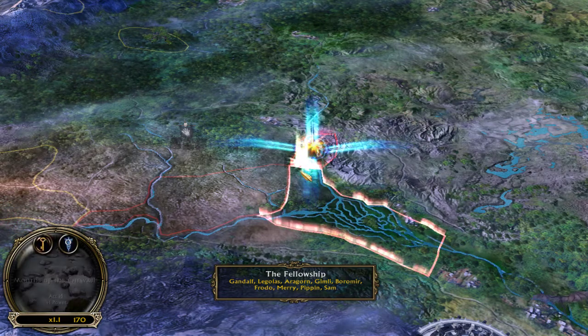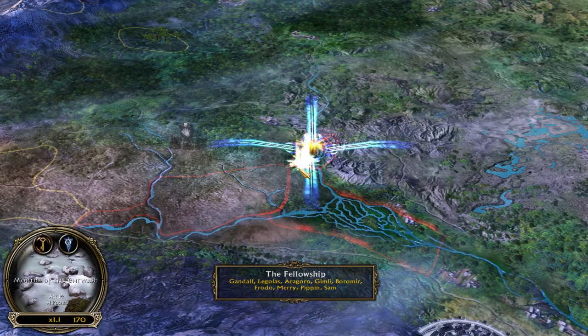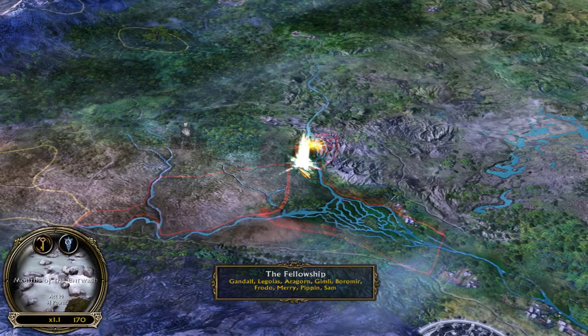Alright, so this is Amon Hen, and we're just gonna get straight into it. But first I want to mention that there is a way to skip cutscenes here. I am gonna forget it later, so I'm just gonna mention it right here while I still remember it.